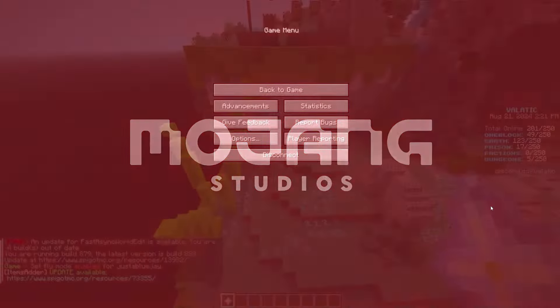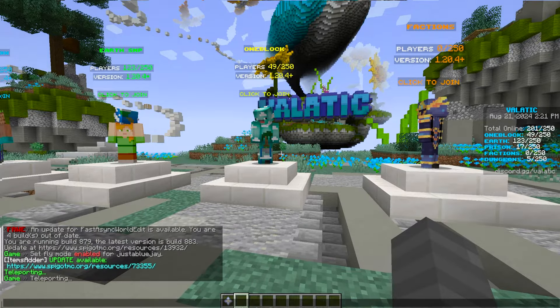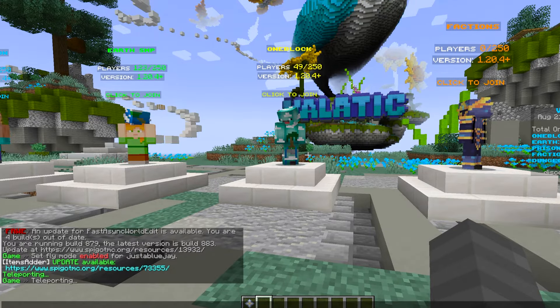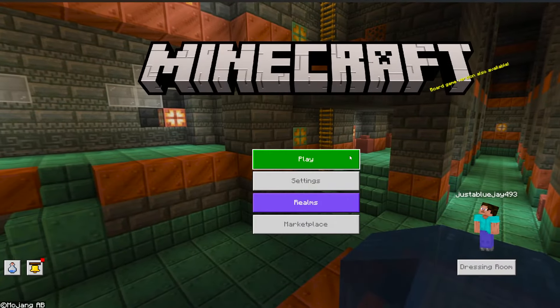Hit Add a Server — this is going to be the easiest way because you can just add a server and it'll work instantly. You don't have to set up anything. The name doesn't matter; that's the address right there. It works on Bedrock too. Hit Done.